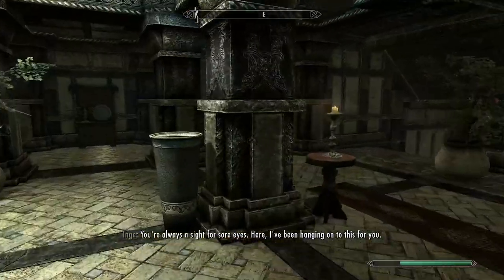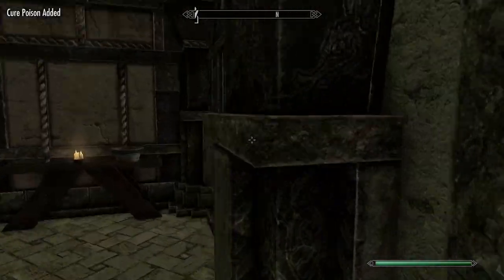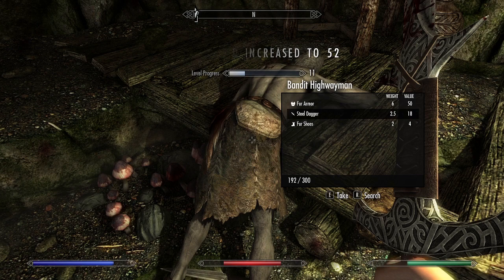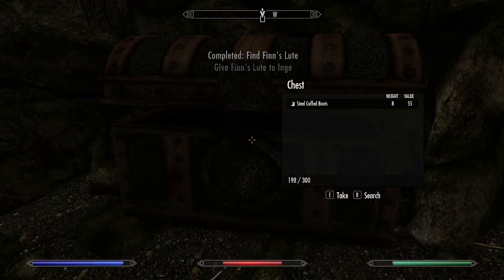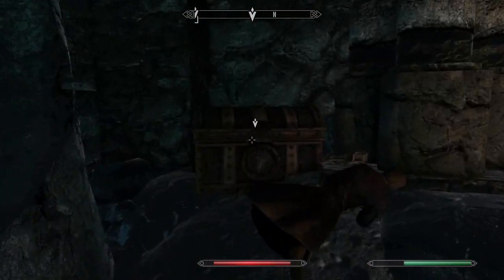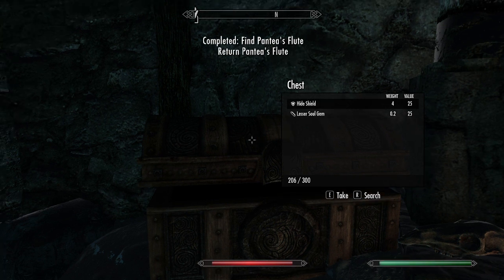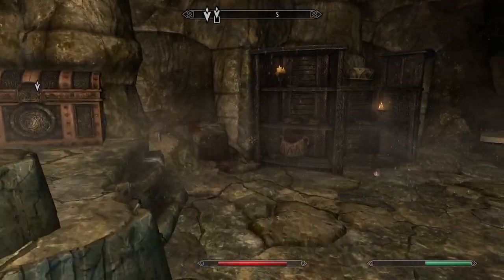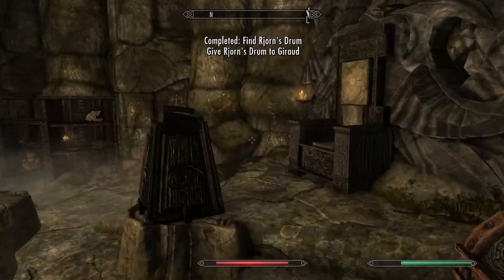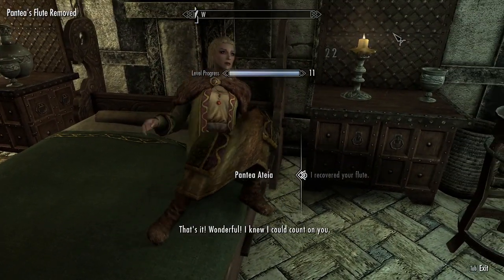Three of the college professors have all lost some legendary instruments, so we're off to collect all three for some level bonuses. First up is Finn's Lute in the possession of some bandits over in the Rift. Next is Pantea's Flute, which is in a frozen cave full of necromancers who were basically scammed into buying the thing thinking it had magical powers. Last is Rjorn's Drum, which is over in Falkreath in an old Nord burial site. We turn all these quests in and it gives us essentially a plus one bonus to all of our skills.